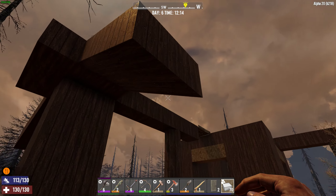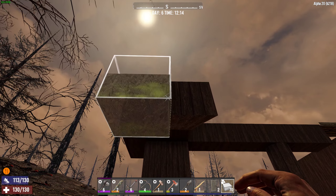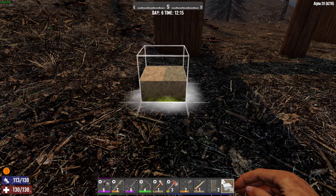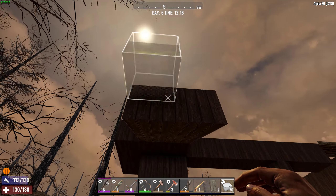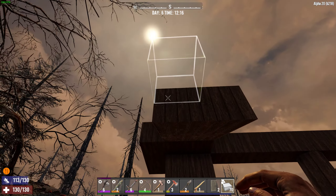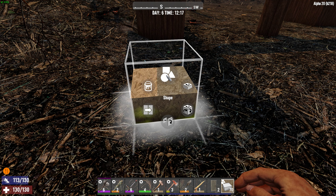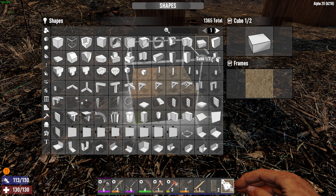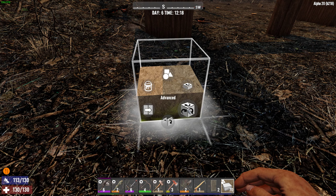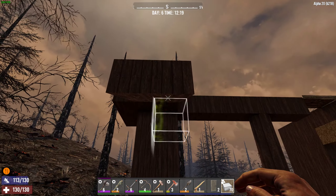We could put a thin wedge here but it would look kind of ridiculous. Since we're going two blocks wide on the ramp but only want one block width for the pillar support, we're going to go with the half block. It's going to look kind of dorky unless we have the right block to finish it up. We're going to use a half block and rotate it.